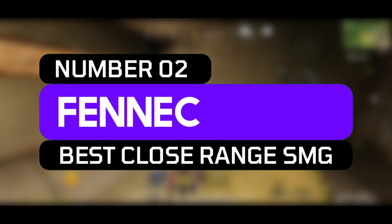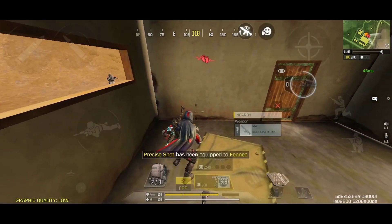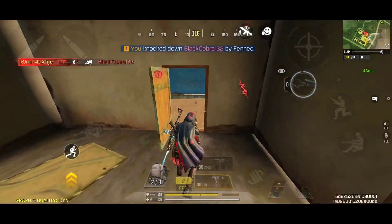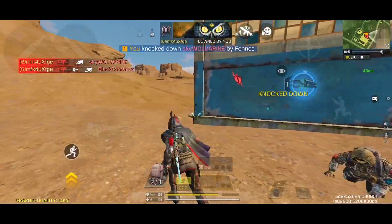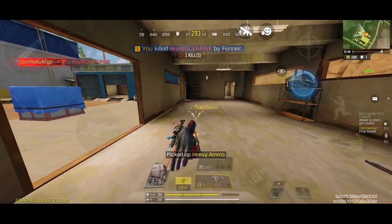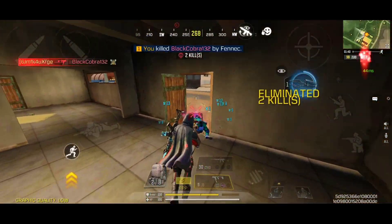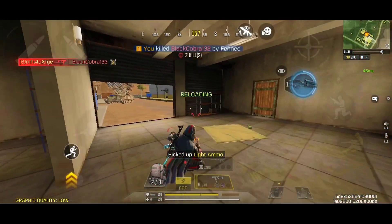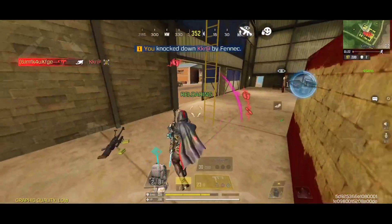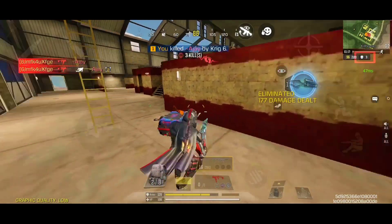Coming at number 2, we have the Fennec. This is one of the fastest killing weapons inside of the Battle Royale, extremely optimized for up close engagements. It has one of the fastest fire rates, and the hip fire accuracy is exceedingly accurate — although not as accurate as the RUS, it can inflict serious damage in close quarter engagements. The major downsides are the damage range and the damage per bullet. However, the time to kill is still more optimized than the MAC-10. Also, the default magazine size is too low, so it is strictly not recommended to use the Fennec without any magazine modification attachments.